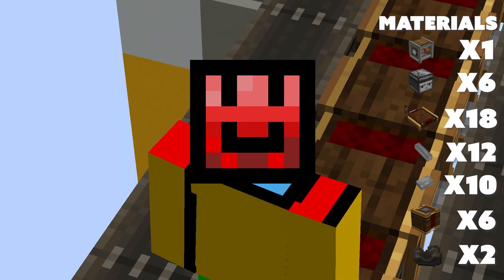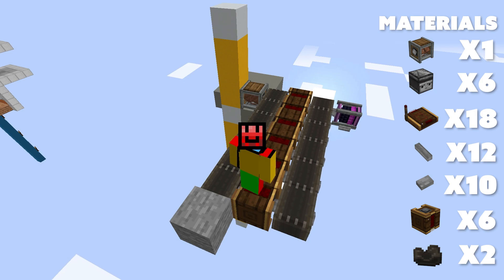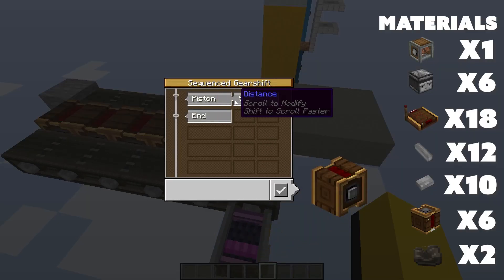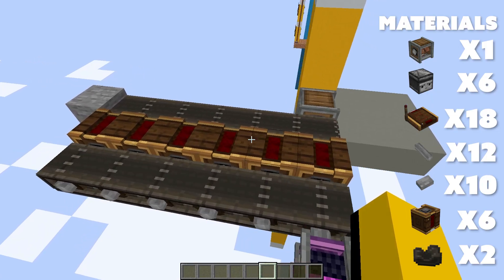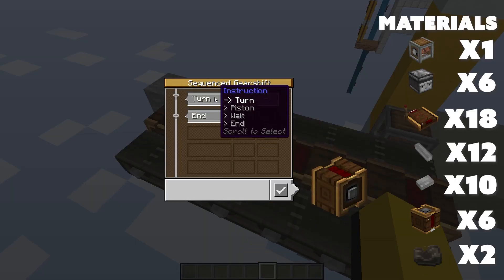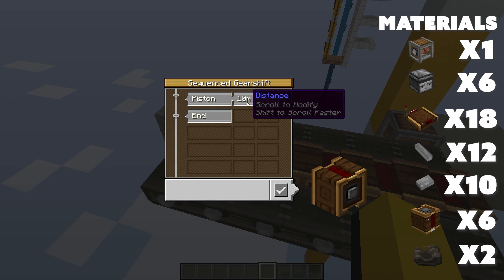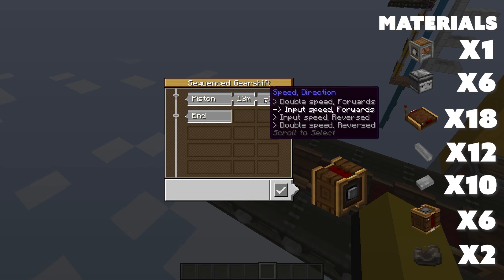Obviously you're going to need to hook this up to a survival-friendly rotation source, but it can be anything because there's no speed requirement on this elevator, unlike the first one I've shown you. Now, here's how we're going to set the sequence gear shifts. We'll set the first one to piston, four meters, with the arrow pointing out. The second one to four meters, piston, with the arrow pointing the other way. The next one to eight meters with the arrow pointing out, and then the next one to eight meters with the arrow going the other way. Finally, we'll set the last two to 12 meters with the arrows going both ways — one going out and one going in. These are basically our instruction gear shifts and we will not need to change them at all.